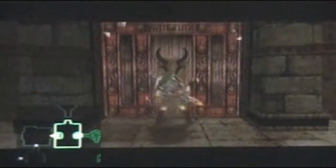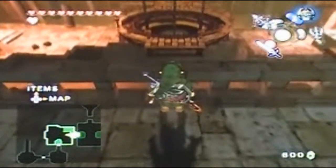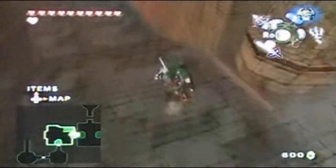Welcome back to Let's Play Twilight Princess. On the other side of this door, if you guessed a room of sand, you were correct. A chandelier - you were also correct.